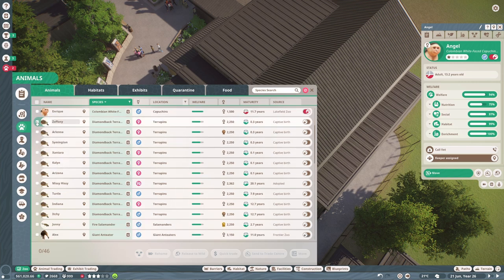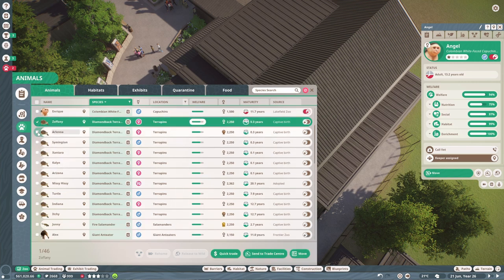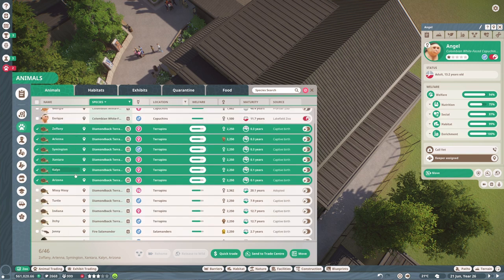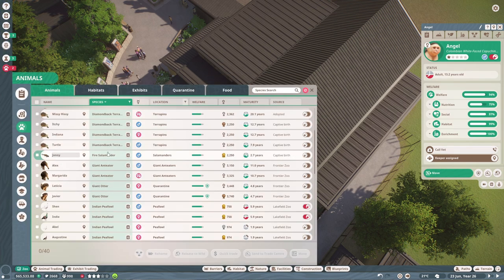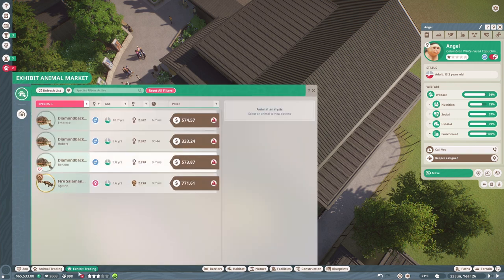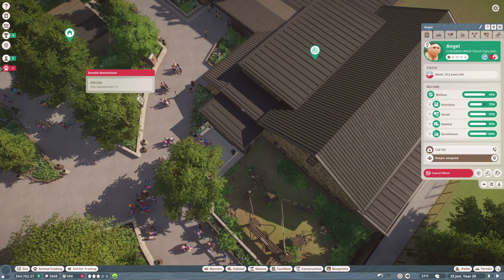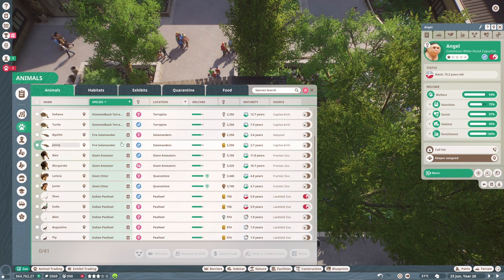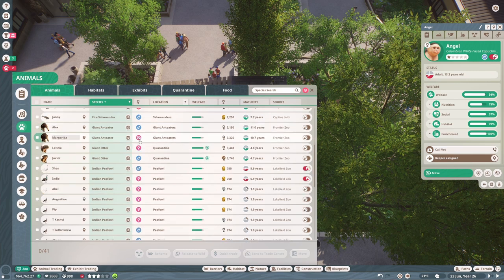These turtles have been breeding again - it feels like every single episode I'm getting rid of some, but they actually bring in quite a lot of money compared to other exhibit animals, so that's good. This salamander over here looks really quite unhappy because he's on his own, so let's look in the exhibit trading for some salamanders. It was a male, so let's get this female and send her straight to the salamander's enclosure - now we've got two. We've got our two giant anteaters, and I didn't realize but our female anteater is pregnant, which is amazing!